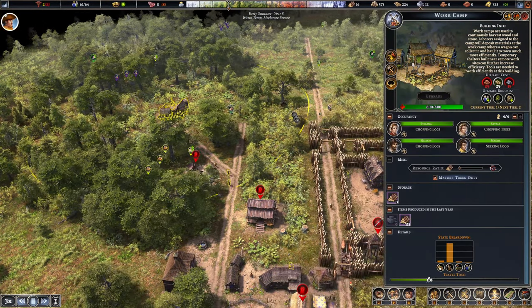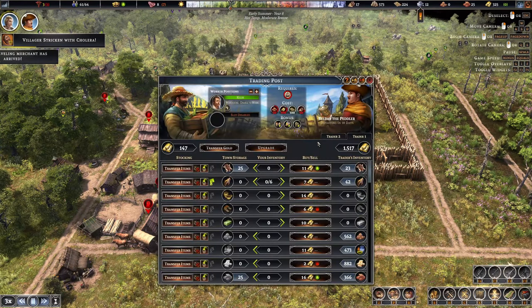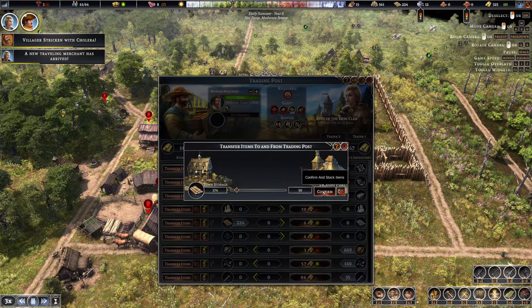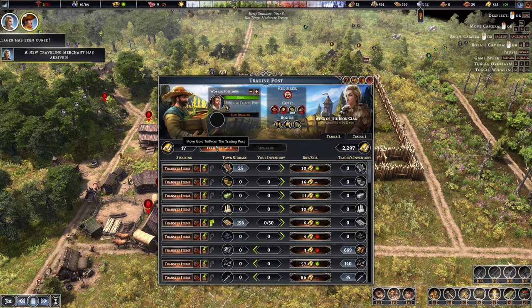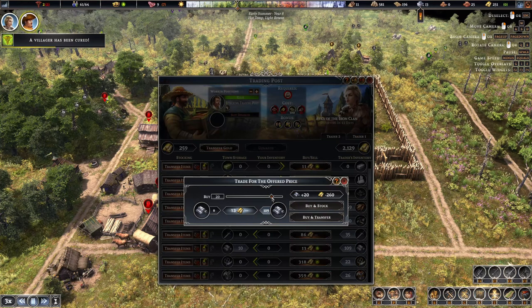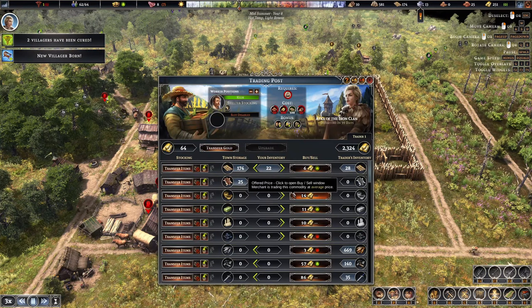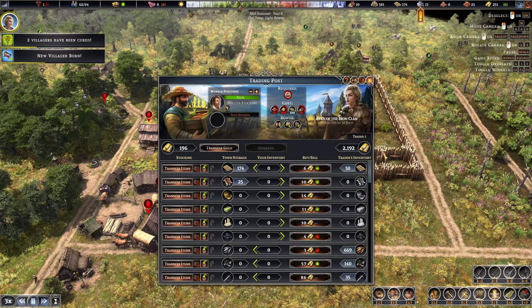We need 15 iron ingots now. We could sell some boards — board money and pull some money from the town. I'll buy a bit of these — five extra, so I can upgrade a hunter cabin. Upgrading hunter cabins is a really good thing to do later in the game, but I'll go into more detail when I do it.